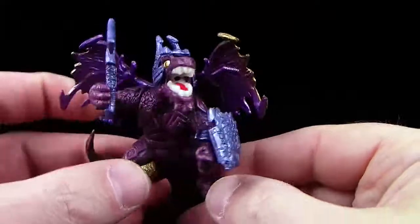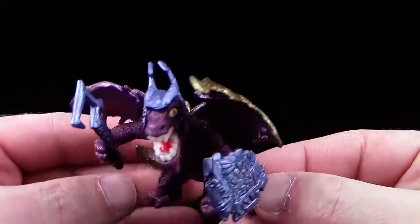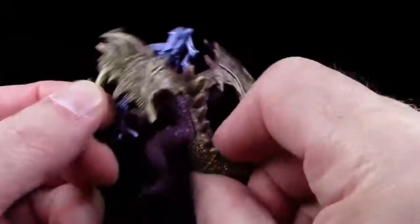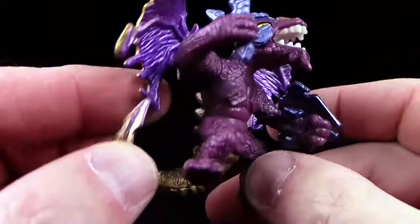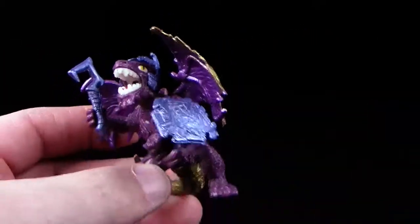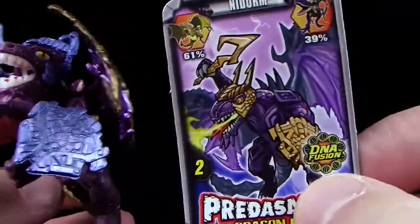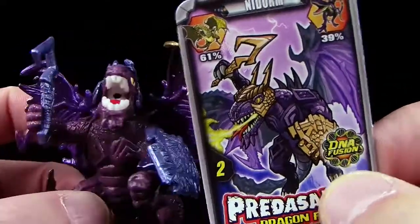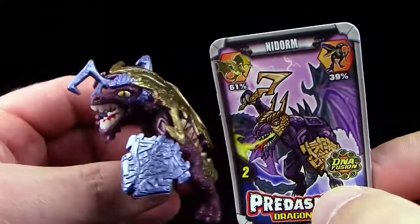Hier der neue Charakter. Sehr schön. Nidorm vom Donner-Clan, von der Donner-Familie. Ein weiterer Dragonsaur zu Predasaurs Dragonfire. Echt klasse. Spektakulär. Wirklich coole Figürchen. Für alle, die es wirklich spektakulär mögen: Dafür sind Predasaurs allemal gut. Ich halte nochmal die Karte daneben. Ihr seht vielleicht einen Unterschied, nämlich hier hat er einen goldenen Helm, goldene Waffe und auch ein goldenes Schild. Also da haben sie schon eine kleine Designänderung gemacht bei dieser Figur. Aber trotzdem cool gemacht.